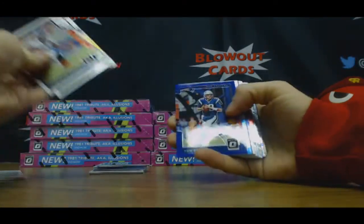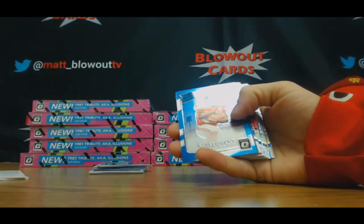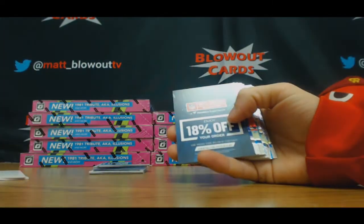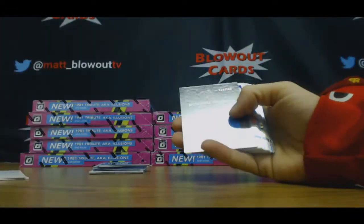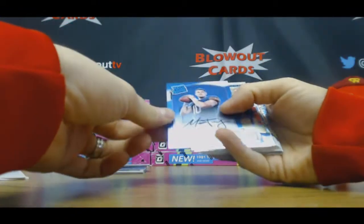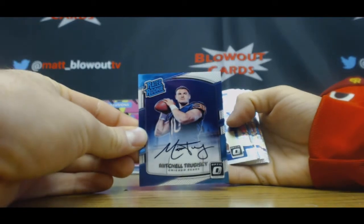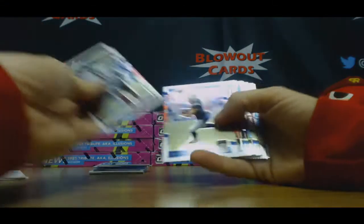James Winston silver inserts, Tom Brady purple — that's number 28 of 50, solid piece here. Kareem Hunt rookie. Oh nice, 29 of 150 rookie autograph, Mitchell Trubisky — sweet, man, that's a nice piece right there. Y'all like this product?